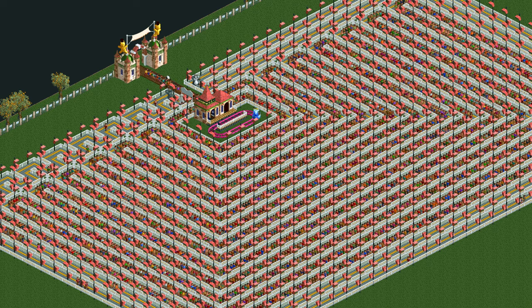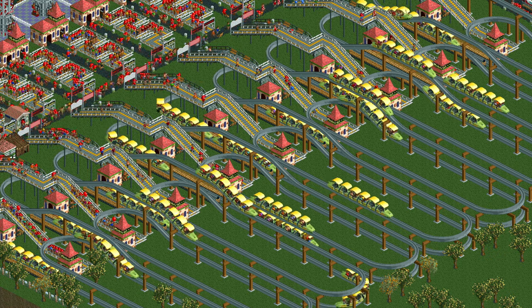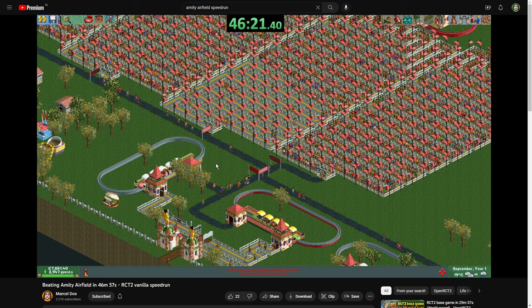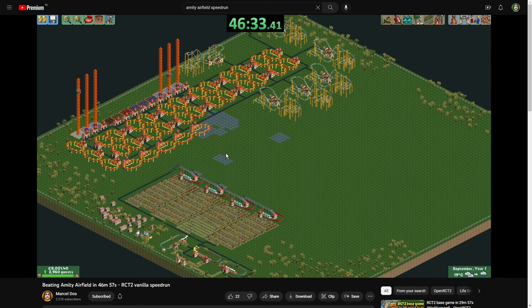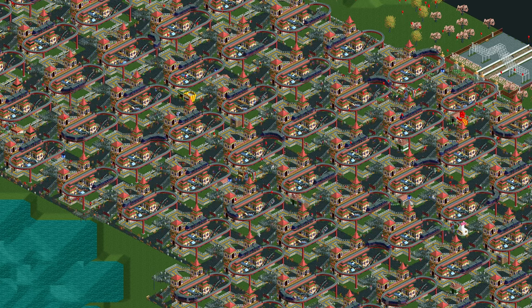But what is this all actually useful for? Well, it's most useful for getting lots of guests in a short amount of time, like in vanilla RCT2 speedruns. My current record for Empty Airfield uses this exact strategy. Because I trapped all the guests in a few very long queue lines, I only needed to generate exactly the 3000 guests needed for the goal. This is obviously faster than having some guests leave the park so that you need to generate some extra guests again. There are other uses as well, but I'll leave that for you to figure out.